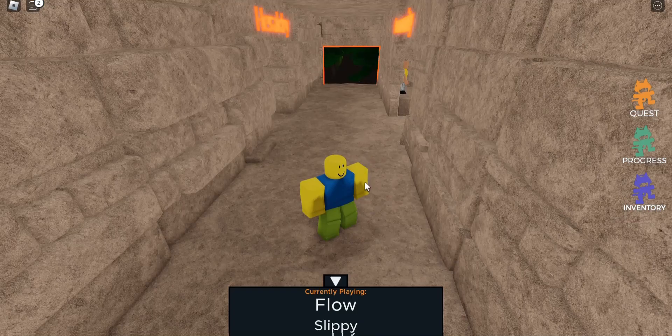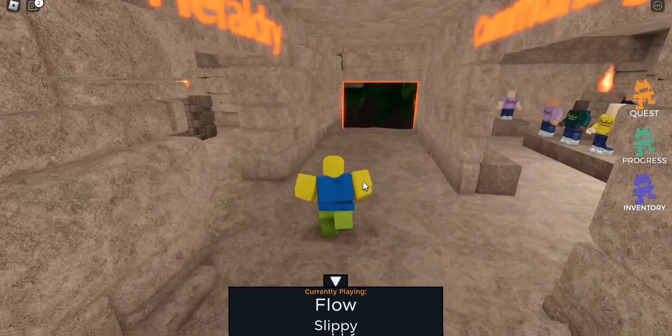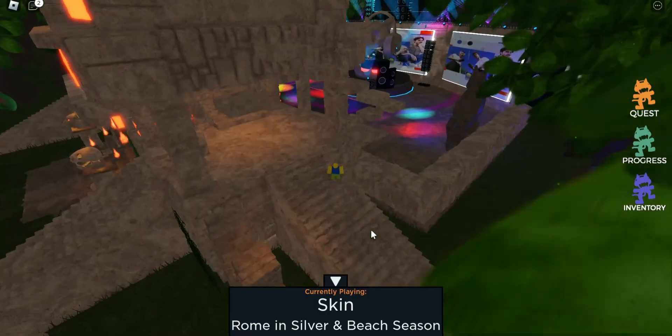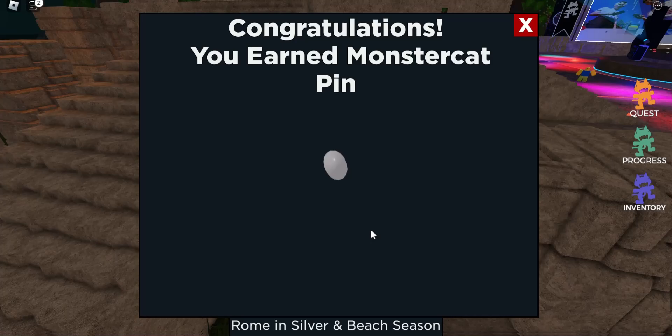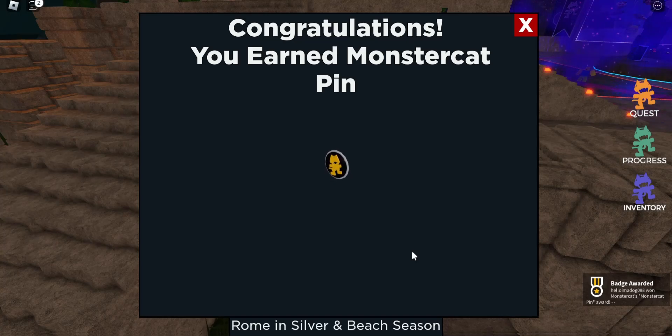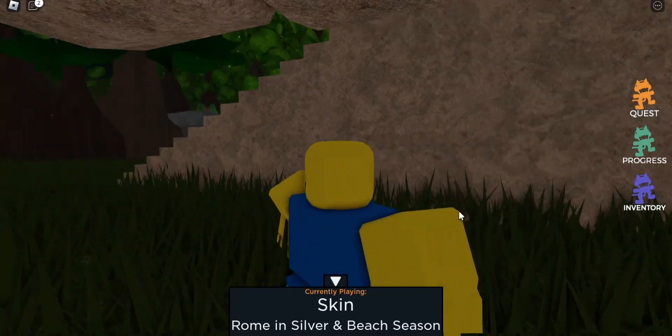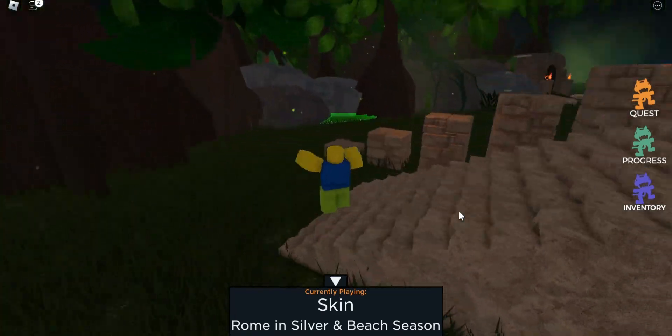I had to leave the cave because in the shop I missed this one right here and this one right here. This is what I mean by needing to look for things carefully, because they're easy to miss. Now we got the PIN, which means we can go ahead and open up the door, which I will show you where the door is.